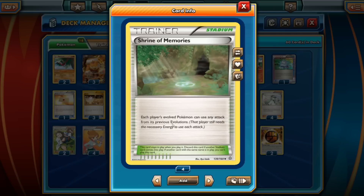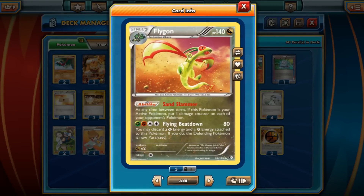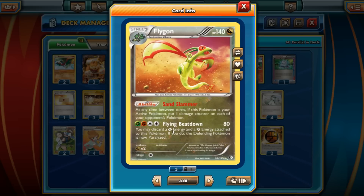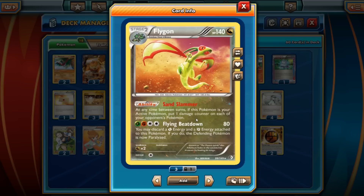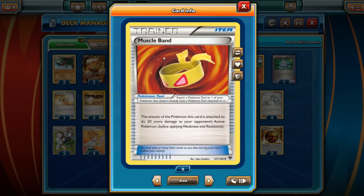The effect of the stadium is that each player's evolved Pokemon can use any attack from its previous evolutions. That way, we can have Flygon on the field with the ability Sand Slammer and still use Sand Pulse to do 10 damage to each of our opponent's bench Pokemon. Between turns, we can do 10 more damage — that's 30 damage total in one turn phase combining Sand Pulse with Sand Slammer. You're also doing 50 plus 10 more with Sand Slammer on the active Pokemon — that's 60. Slap a Muscle Band, that's 90, and coming back you're doing 10 more — 100. Even with a Muscle Band, that's 90, which is two-hit knockouts on most EX Pokemon.